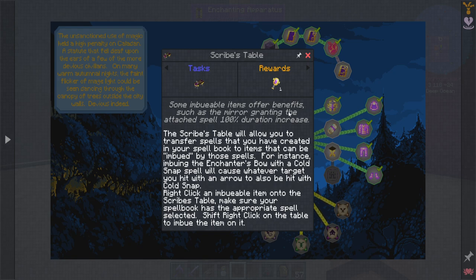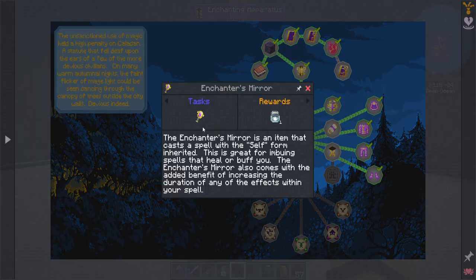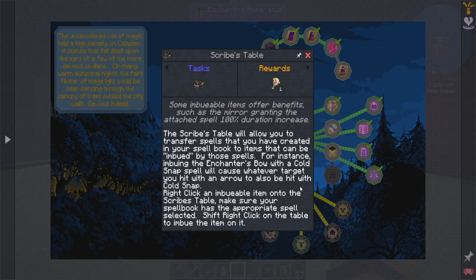Some imbuable items offer benefits, such as the mirror, granting the attached spell a 100% duration increase. Wait a second — the Enchanter's Mirror, isn't that... Oh, so we're going to complete this one and that one by getting the reward.